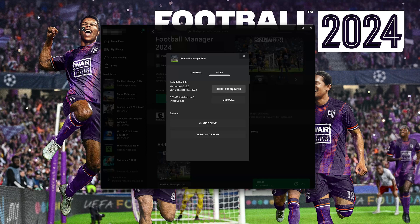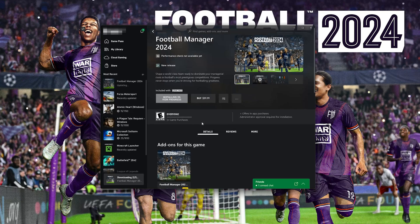If that didn't work, select Verify and Repair. Choosing to verify and repair your files will reset Football Manager 2024 to its original settings. You won't retain any mod files, and game saves that aren't backed up may also be lost. Press Yes to continue, then wait for Football Manager 2024 to be scanned for errors. Now try to launch your game.